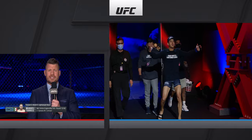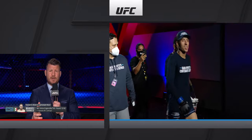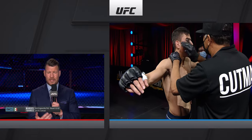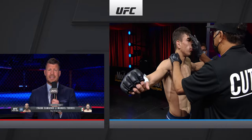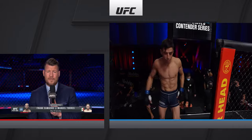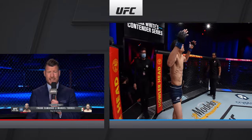On the Contender Series, we saw a sensational performance from Mexico's Manuel Torres. He went out there and knocked out Colton England in the very first round. It was a beautiful display of violence, to which Dana White of course had to give a contract. The debut of Manuel Torres will be taking place May 14th, taking on the experienced Frank Camacho in an absolutely unmissable fight. If you missed that first-round knockout, do yourself a favor and check this out.